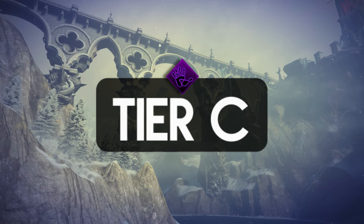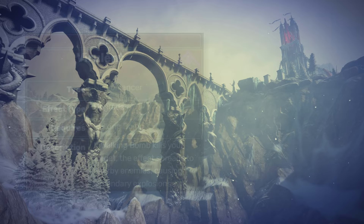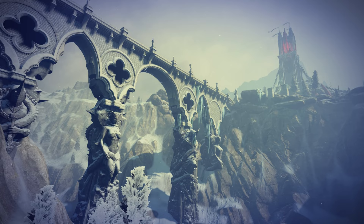Then we have the Walking Bomb — a spell that shines upon the enemy's death with Virulent. Ideally, you execute the creature then set up the explosion to cause chaos, which is really hard to achieve. The Concentrated Detonation is much simpler — the explosion deals more damage but no longer affects nearby targets. I still think the AoE one is better. Overall, it's certainly a tier A spell.